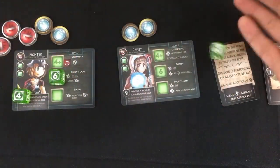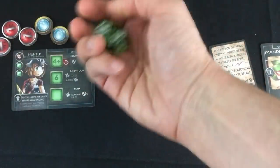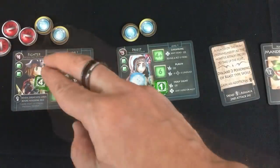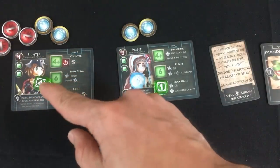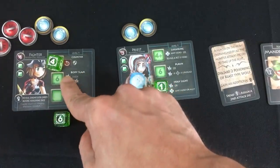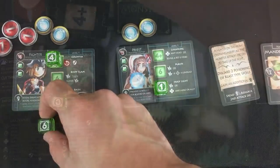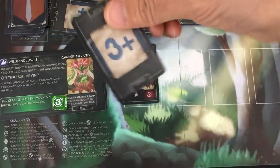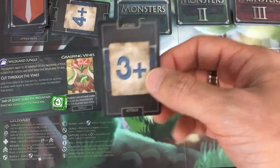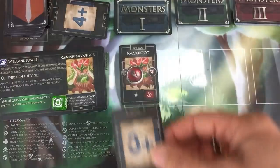Priest sadly only gets one die, but she does get a one. Fighter would love to get a four-plus — there we go. I want to find out whether the priest needs to heal him or not, so I'm going to put the block token counter on him, and hopefully that means his little quest will go off. Rack Root gets a three-plus, so he will attack the fighter because the fighter has a three-or-higher value assigned, whereas the priest only has one.